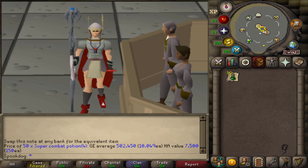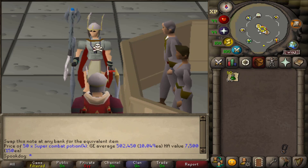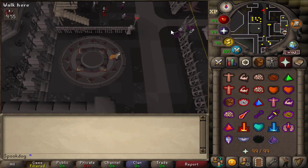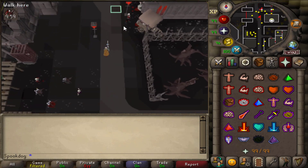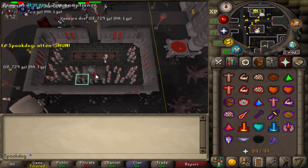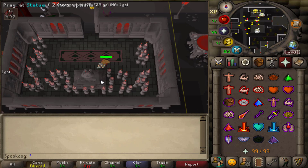I recommend bringing your Draken's Medallion to bank and come back. Vyrewatch Sentinels are all over Darkmeyer, but they're mostly concentrated around the bank, so you can just turn on Protect from Melee and AFK. There is an altar close by, so there's no need to bring Prayer Potions.